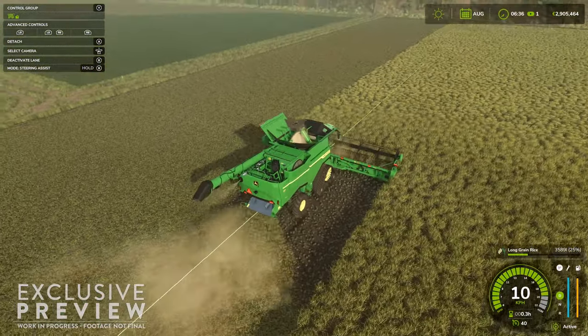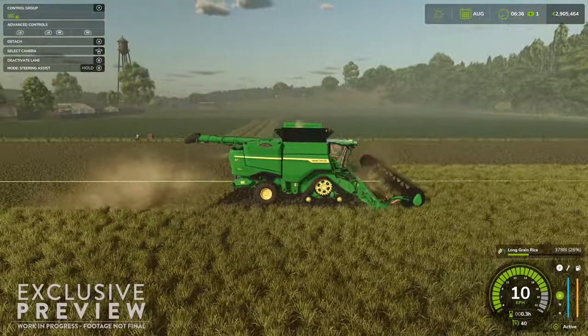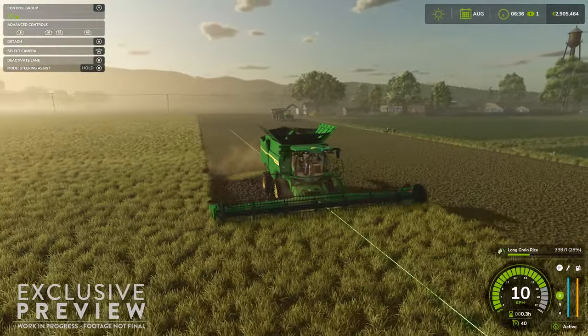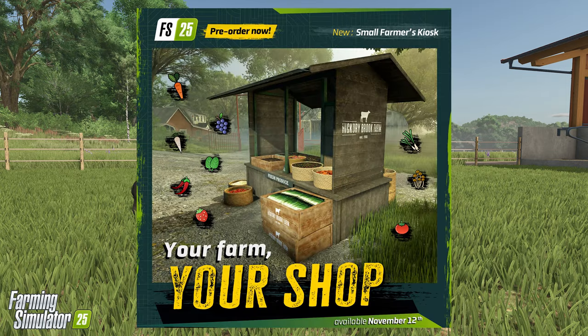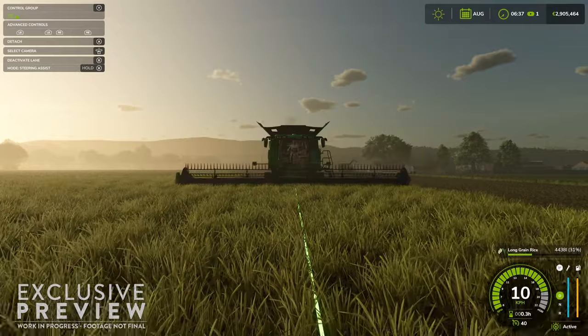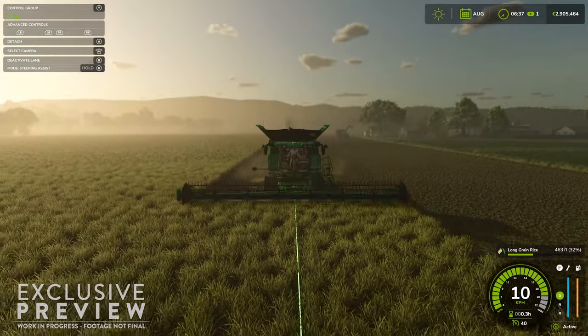Farm Sim 25 may be the release with the most new features than any other Farming Simulator released to date. Two new animal types with goats and water buffalo, as well as baby animals. Three new produce for our greenhouses in red peppers, mushrooms, and green onions. And now five new crops with long grain rice, standard rice, spinach, peas, and green beans.